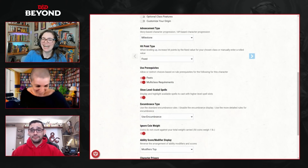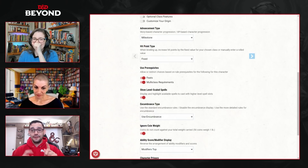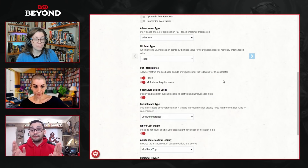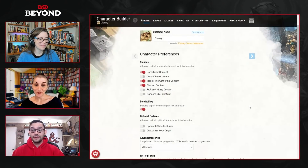I'm generally not a gambling man, so I'll generally use fixed HP. I'll request it as a player. And if you're a new player looking at this particular page in the character builder and you're not sure what to choose — I like to look at this page as a nice guide for a session zero. Questions you might ask your dungeon master: Are we using fixed or are we rolling HP? Are we going to use feats? Are we going to use multiclassing requirements? Don't be intimidated. If you're just theory-crafting, do whatever feels right or looks most fun.